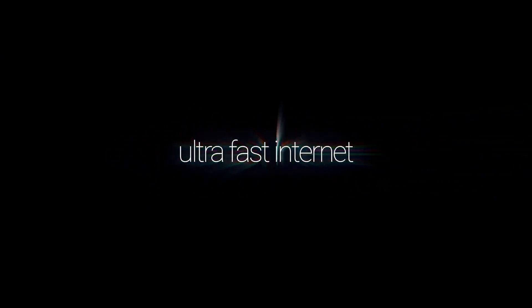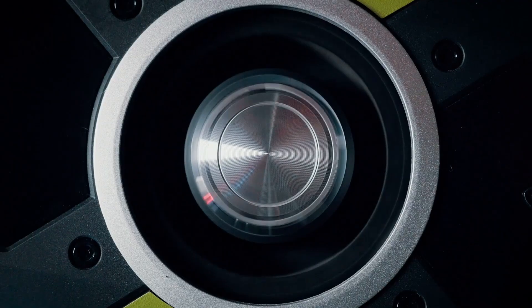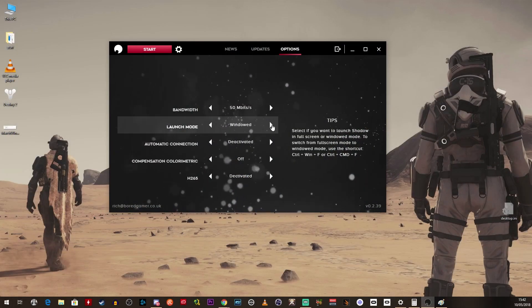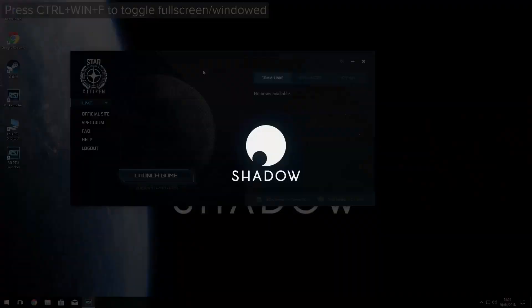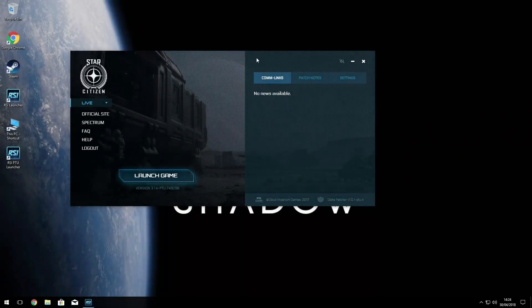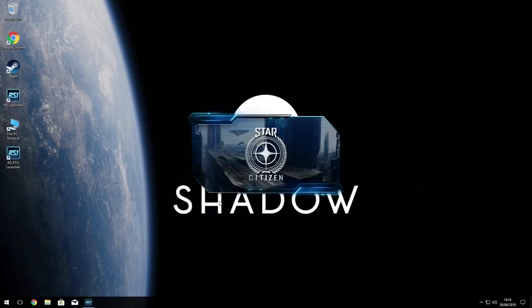So what is Shadow? Shadow is a subscription-based remote Windows 10 gaming PC that is available on almost any Windows, Android, Mac OS and iOS device that has an internet connection of at least 15 megabits per second and H.264 support. It's available from £27 or $35 a month. You can run it as a window on your device or have it taking over the whole PC, acting as if you were directly in front of your Shadow PC.